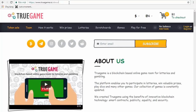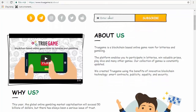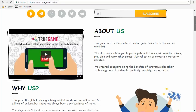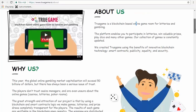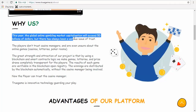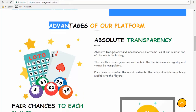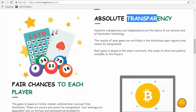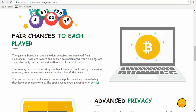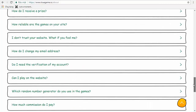Here is 2GAMES.IO. Here we can see the page about 2GAMES. You can enter your email and subscribe to receive news from 2GAMES. Here's the reason why you should invest in 2GAMES — the advantage of their platform: transparency, fair play events, privacy, and FAQ.